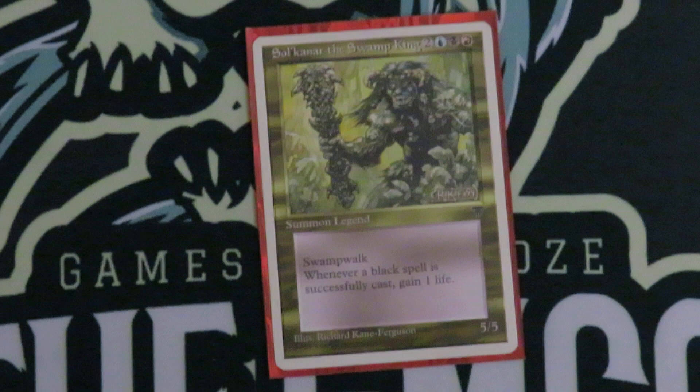Well, that's my deck tech for my budget deck for Sulknar the Swamp King. It came in at $53 including basic lands. I think that's pretty good. If I took Sol Ring out and put in a Command Tower or any other cheap mana rock, it would be under $50. Hopefully this deck looks really good and plays well on Friday. Alright guys, cheers, have a great day.